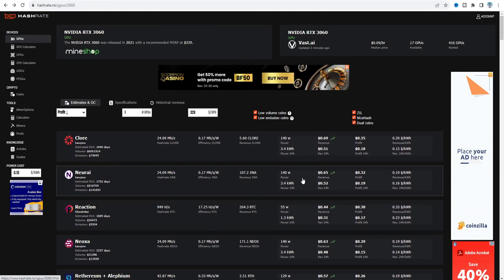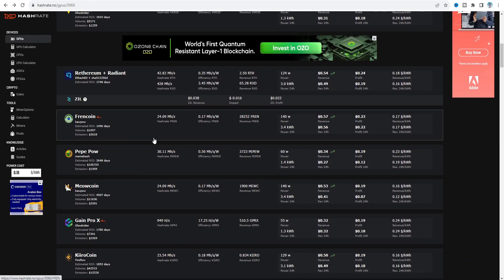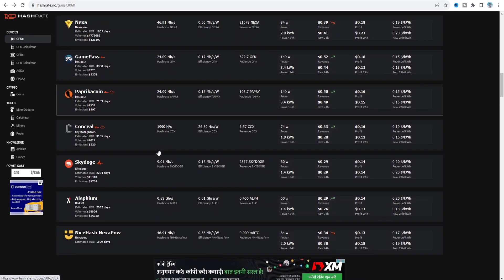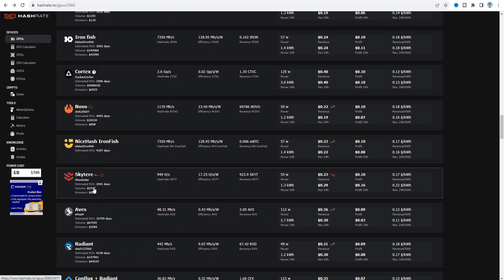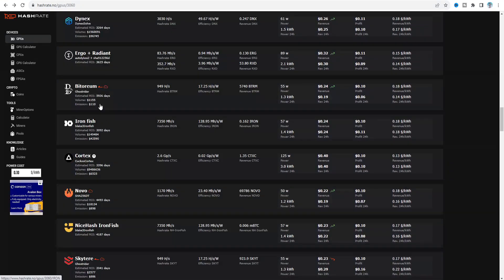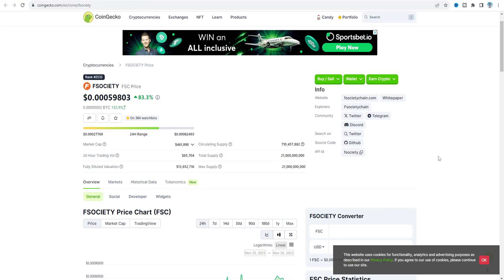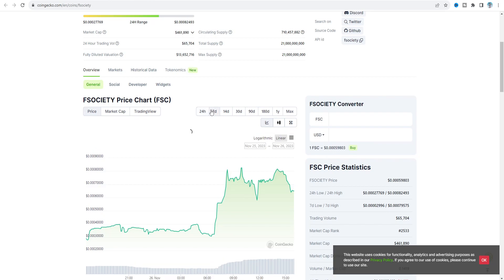Most of the new coins listed on hashtag.no use the Ghost Rider algorithm — Friend Coin, Gainprox, FSociety, Sky Tier. Sky Tier uses the Ethos algorithm. Currently on CoinGecko the FSociety price is going down over 24 hours, but on the 7-day chart it is increasing.